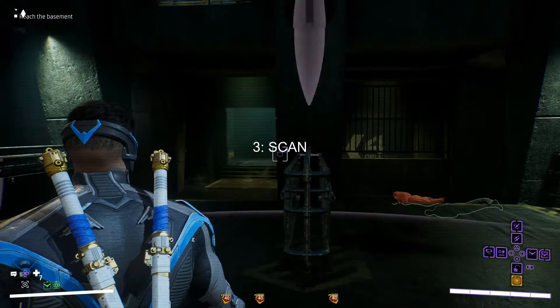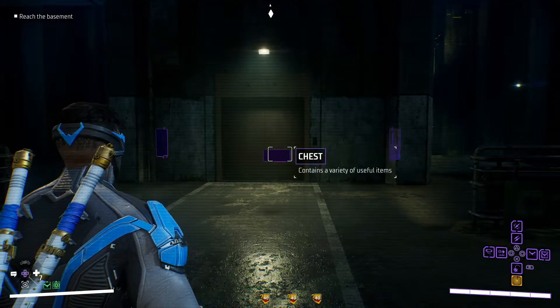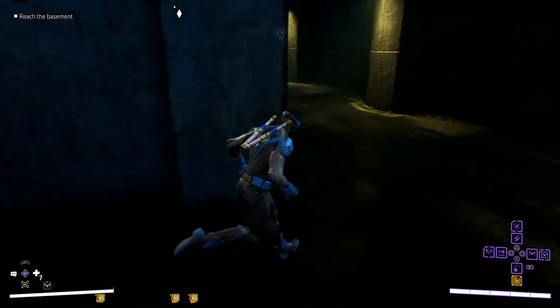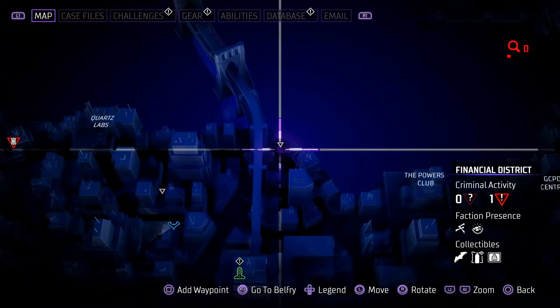Most of you already know what the third tip is, and that is to repeatedly scan. You can miss out on chests during main missions, side missions, and open world events. These chests contain gear, crafting materials, and blueprints, so please spam that scan button.